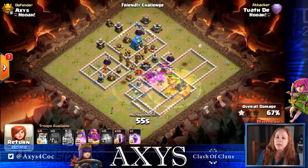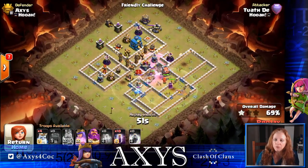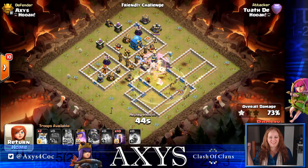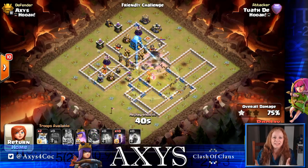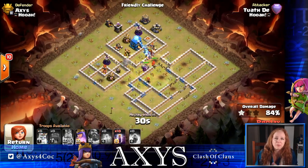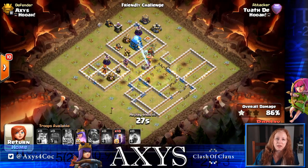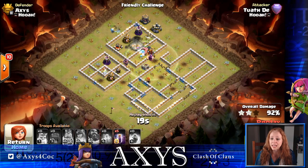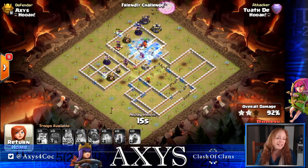They were using the mass Royal Ghost attack with the bats. I'm sure if you use a different style attack you can take the base, but that's not what I was going after. I was specifically focused on defending against the Royal Ghost.